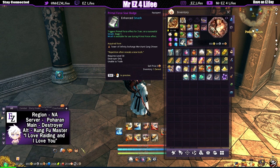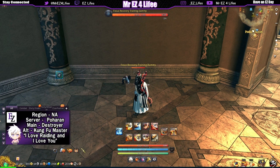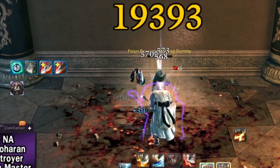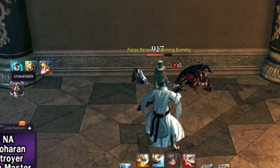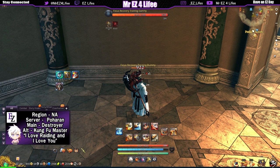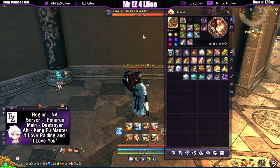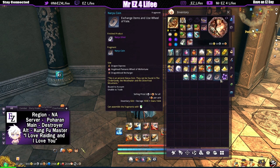15 seconds off the fury cooldown — let me show you one more time to confirm that if you time it just right it's 30 seconds every time. Keep an eye on that fury — one second — bam, smash for the primal force — and bam, look at that: 30 seconds again, every time. That's amazing. You don't need a serif axe to reduce the cooldown — just get this badge and team it up with primal force, and you're able to take off 15 seconds. That's pretty awesome. It is worth the investment of those lunar twilight flowers.